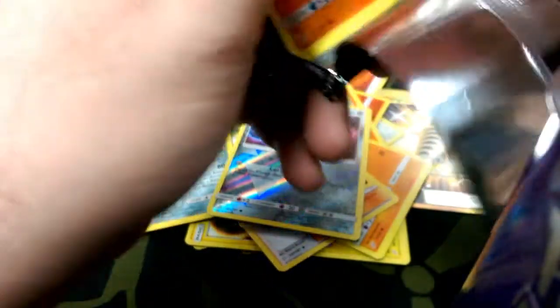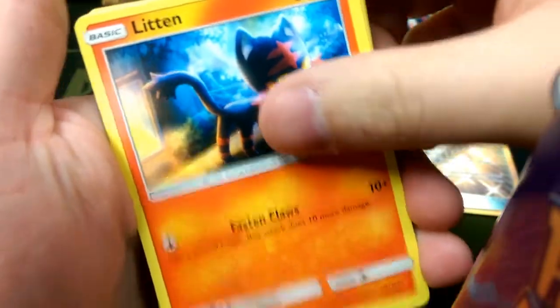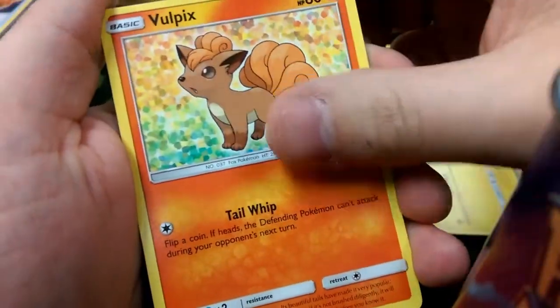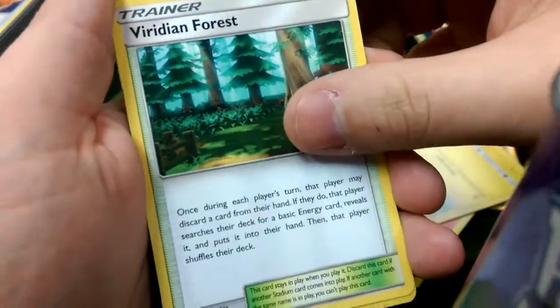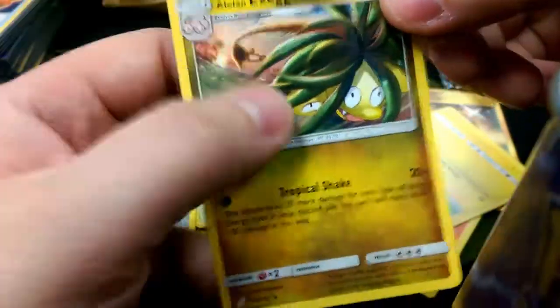Let's bust into another one here. Starting things off with Litten — going to guess a Fire Energy. Litten, Emolga, Mareep, Vulpix with Tail Whip, Leech Life, a Morpeko, Spirit Tomb, another Viridian Forest — we've got three of those now — Charmeleon, and an Alolan Exeggutor showing off that tropical shade.